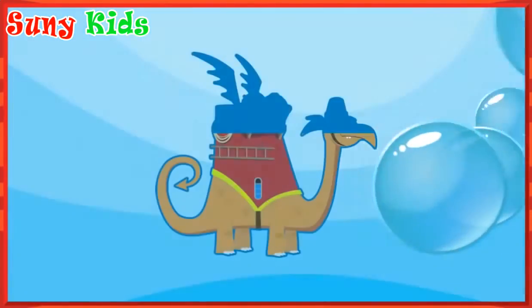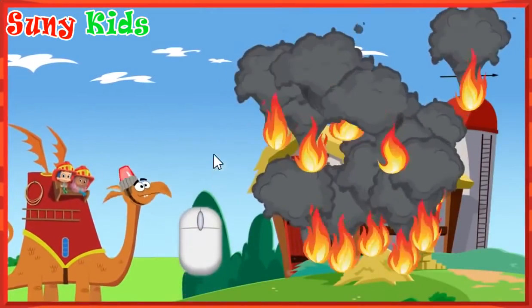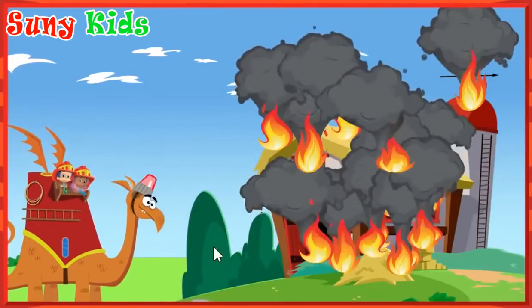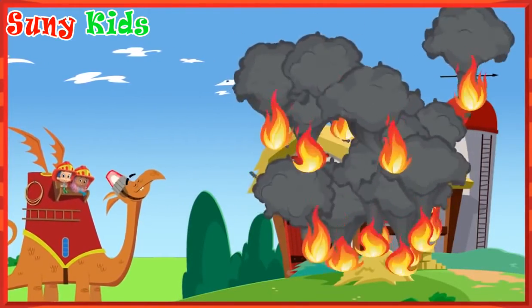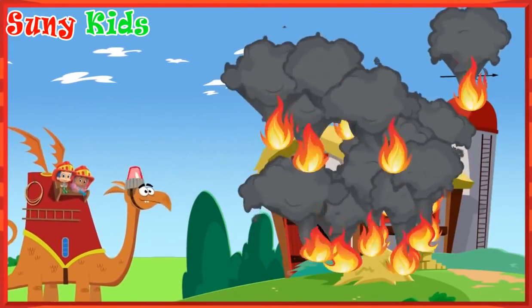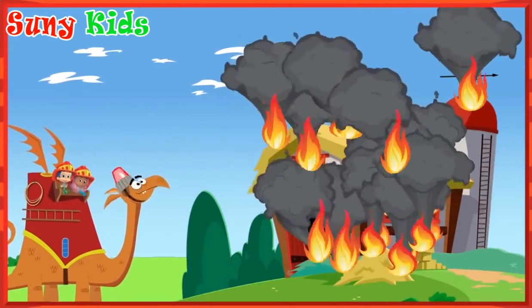Firefighter Knights to the rescue! To aim Hydrangea's head up and down, move your mouse! To make Hydrangea spray water at the fire, click on the screen! But don't click the fire! Firefighter Knights know never to touch!